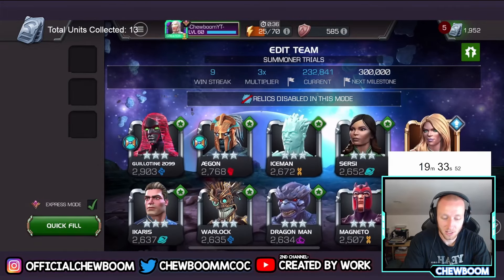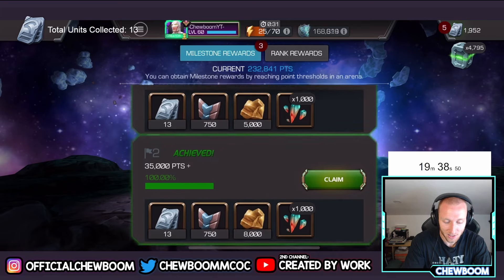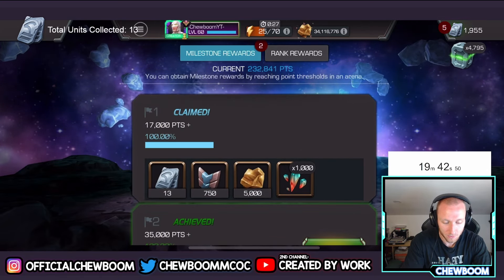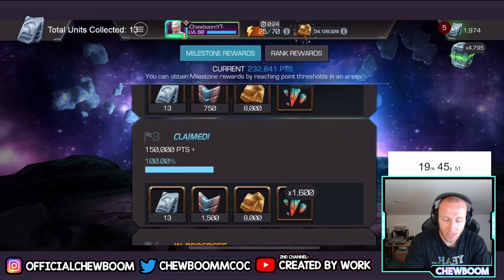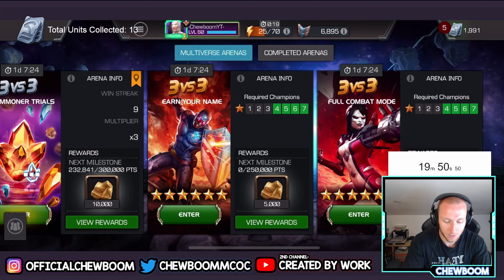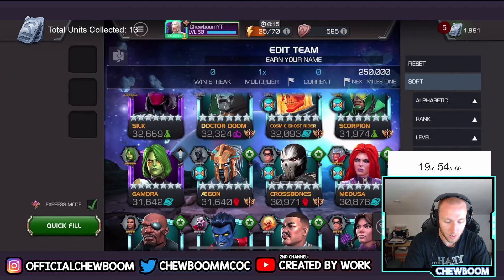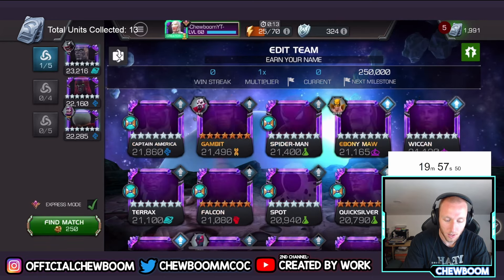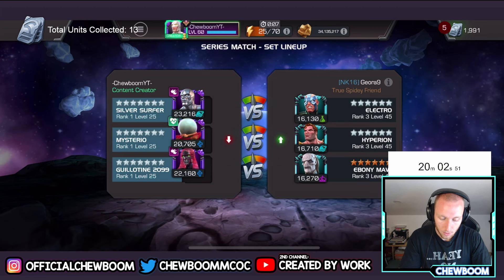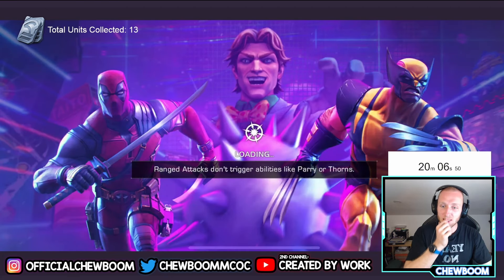That was literally all my basic champions — I used to sell a lot of four-stars back in the day. That's three milestones, which is 39 units. Added to the 13 I already had, that's 52 units. About eight minutes in and we're moving into the other arenas now — seven star rank ones, building that streak.